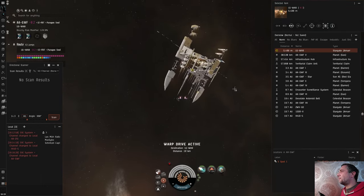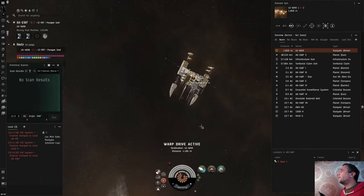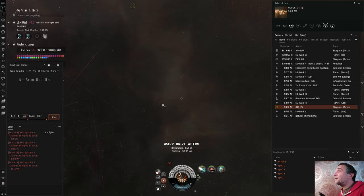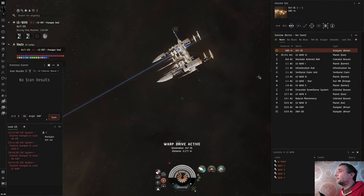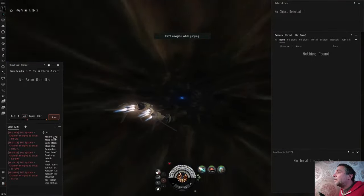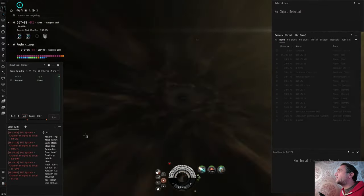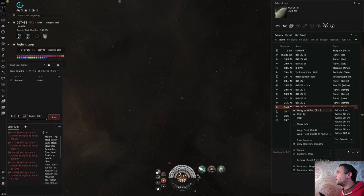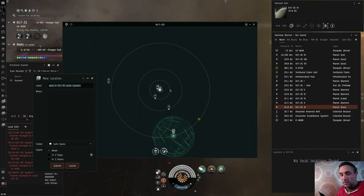I noticed my safe spots are set to automatically delete after three days — so that's been edited, and I've got them in my safe spots folder rather than my signatures folder where I was saving them before. One last scan — everything's clear, so we'll jump through. In the next system there's nothing on scan and it's not the largest system so there was nothing there to fight. Now in an empty system I'm going to warp directly to the next gate — something you really shouldn't do, but seeing as it's empty there seems to be less risk.